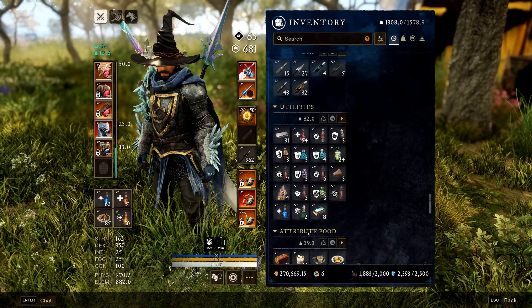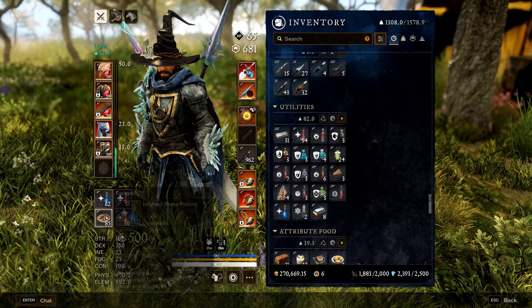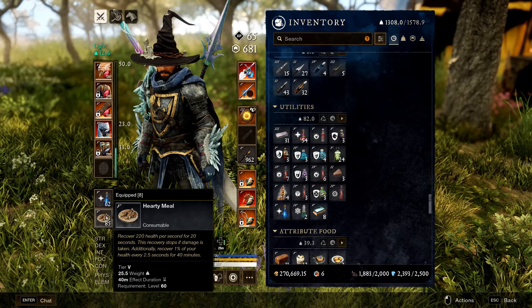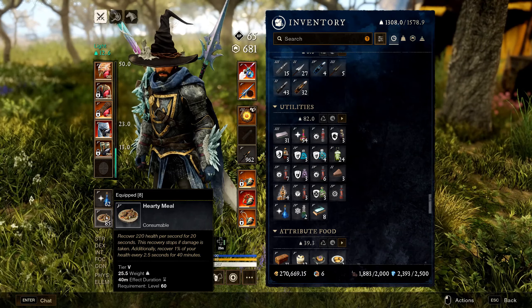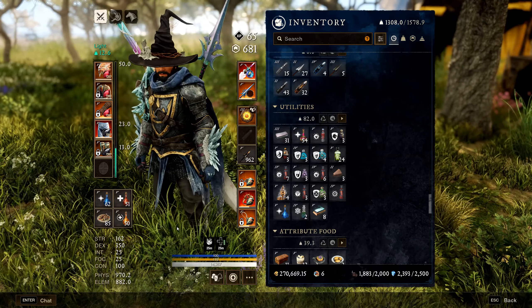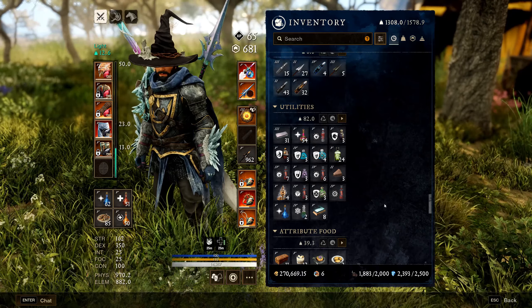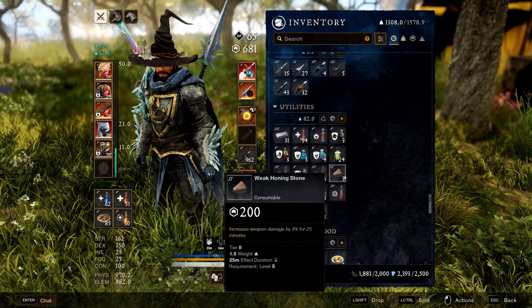For consumables, you'll need health potions, regeneration potions, and mana potions every dungeon. Always bring lots of Hearty Meals — while fed you recover 220 health per second for 20 seconds, giving you a great burst heal on demand.